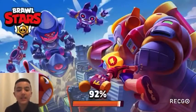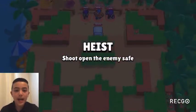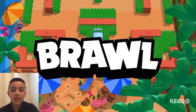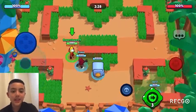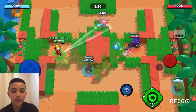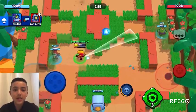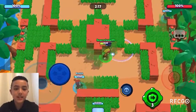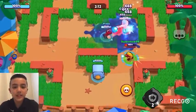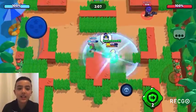At 21 we have Pam, gaining eight spots. Pam is really viable on four maps but on the other three maps she's horrible. I think Pam is better than rank 21 but there are a lot of other good brawlers for Siege. At 20 we have Bou, gaining four spots. With the new tripwire gadget, Bou is really good on lane maps because he can open certain walls so they don't stay lane maps.